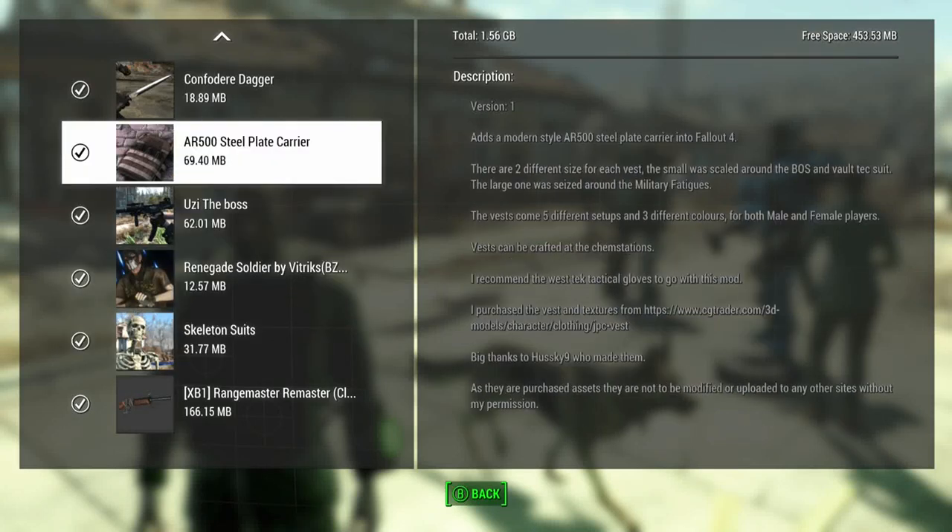Now we're going to take a look at the AR-500 steel plate carrier. There are two different sizes for each vest — they're scaled around the Brotherhood of Steel and Vault-Tec suit, and the large one is sized around the military fatigue, so whatever you have on.